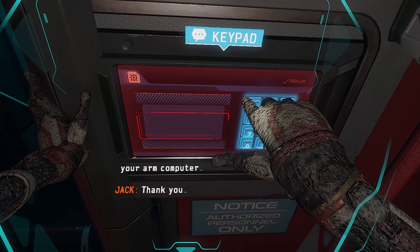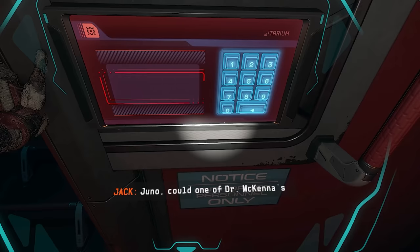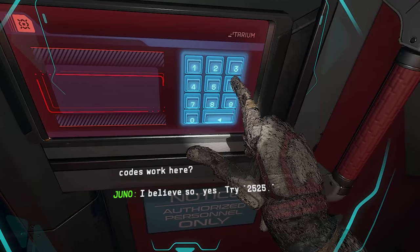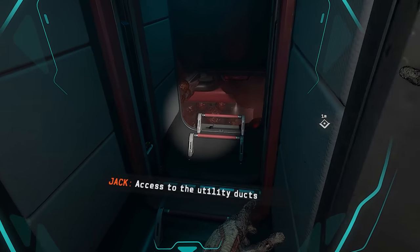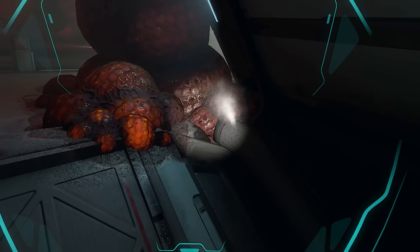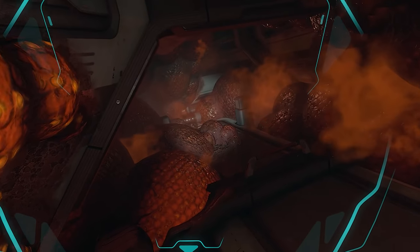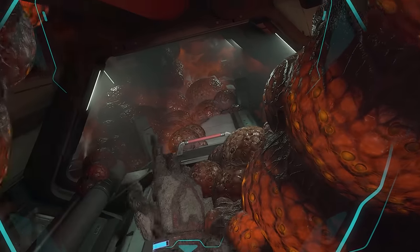Can we use it right here? A keypad for the duct. Juno, could one of Dr. McKenna's codes work here? I believe so, yes. Try 2-5-2-5. Hell yeah! Why do I keep putting myself in this situation? Hi biomass, how we doing today? Not going that way. Excuse me, steam. Moving through the vents now.